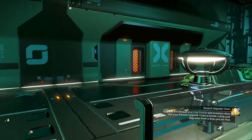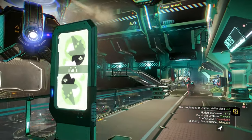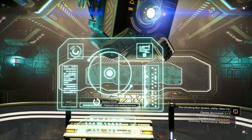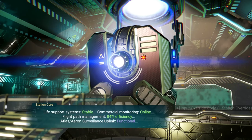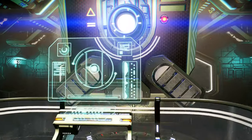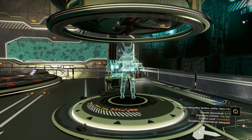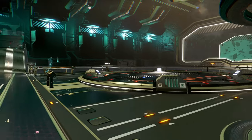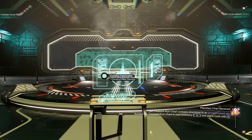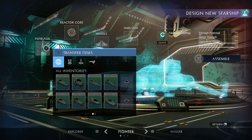Maybe there's more stuff in the future. Let's check out this balcony area — station core, flight path, landing overseer, restore standing, input override code. We're not doing any of that. There's also an appearance modifier that looks new and exciting, it shows a hologram of yourself. And then this must be the ship salvager, and this must be the ship customization — starship fab, construct new starship.